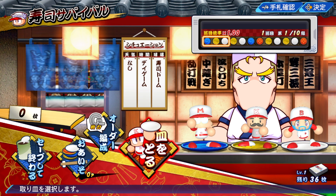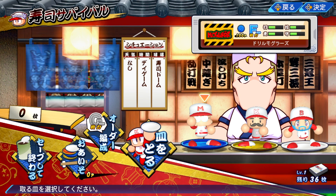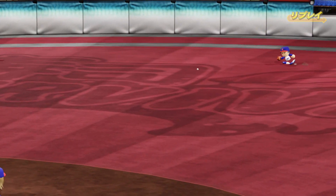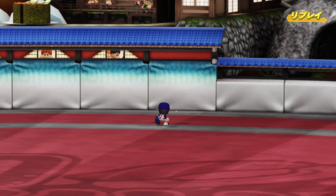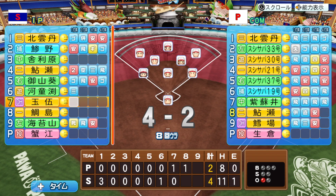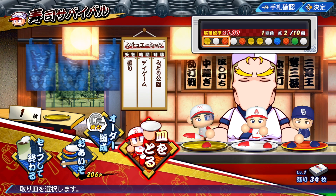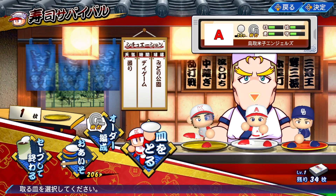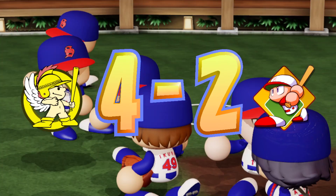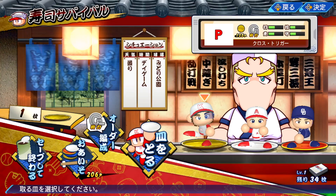After choosing from one of three opponents, you're taken into a game of baseball. You don't play the whole game, but rather you have the option to take control of your players in key game situations. You can also skip these and let the computer simulate the action. If you win, you get to add a player to your roster and you also gain some points. The more times you win in a row — indicated by sushi plates stacking up, since you're basically in a sushi restaurant — the more points you get and the more difficult your opponents become. I think this can be a pretty fun mode sometimes.